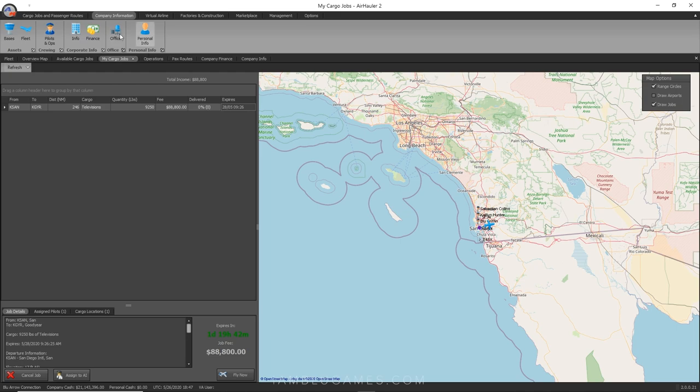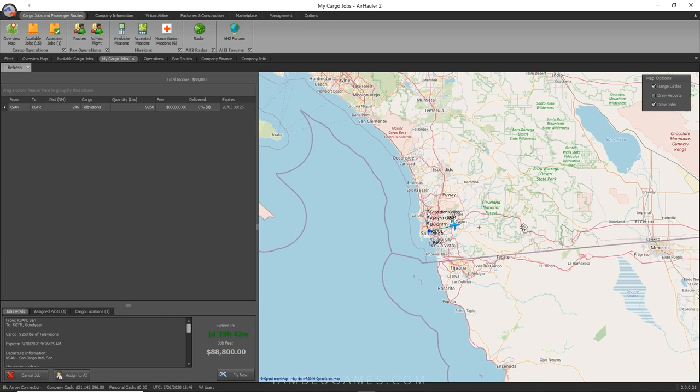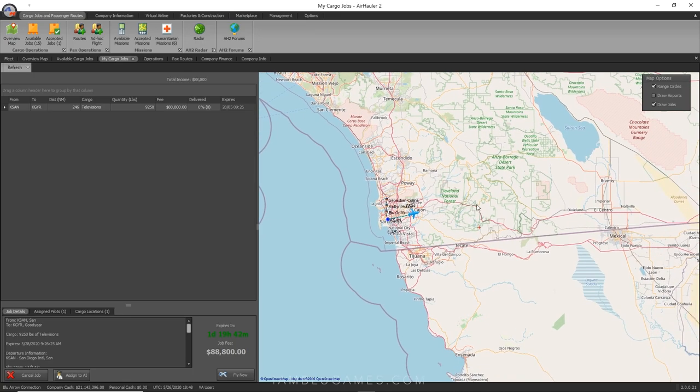I've been really enjoying Air Hauler 2 and I'm going to dig into it even deeper — talking about factories, virtual airlines, and passenger routes. I did start a virtual airline called Blue Arrow Global, so check it out in the virtual airline tab. Until next time — you have three choices: give up, give in, or give it all you've got. Don't forget to send your names for the Blue Arrow Royal Family pilot roster — peace!